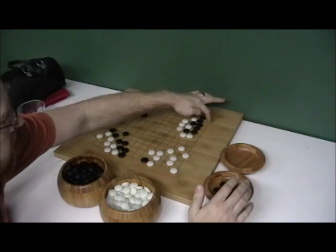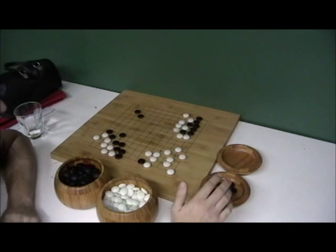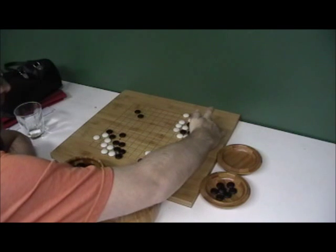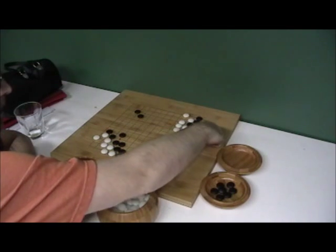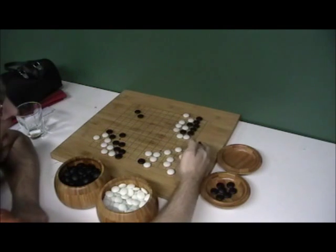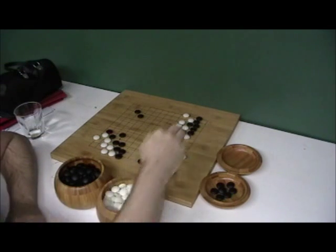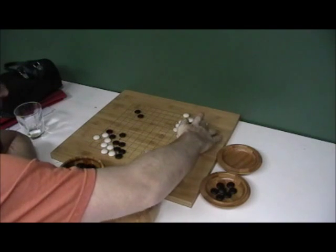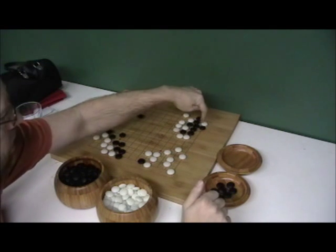Here we have Black. Black has 1, 2, 3, 4, 5 liberties. What does Black have to do to make two eyes? Black has to play here for an eye, if he plays here. Can White kill this group? Let's say it's White's turn. White's going to play here — that's going to take away one of Black's eyes. Black's going to play here. Black has one eye here because this group is dead, and White cannot play here.